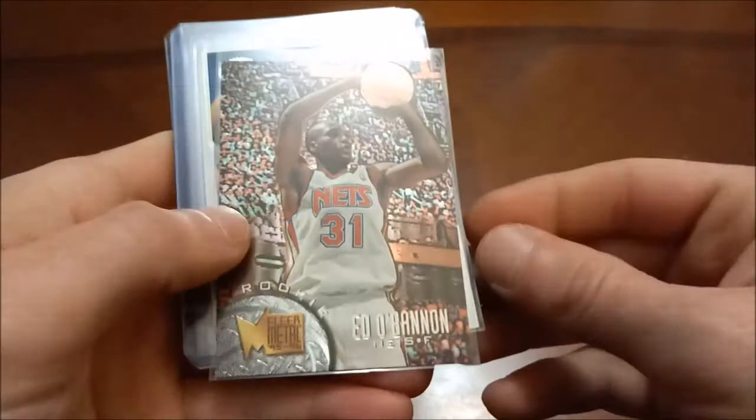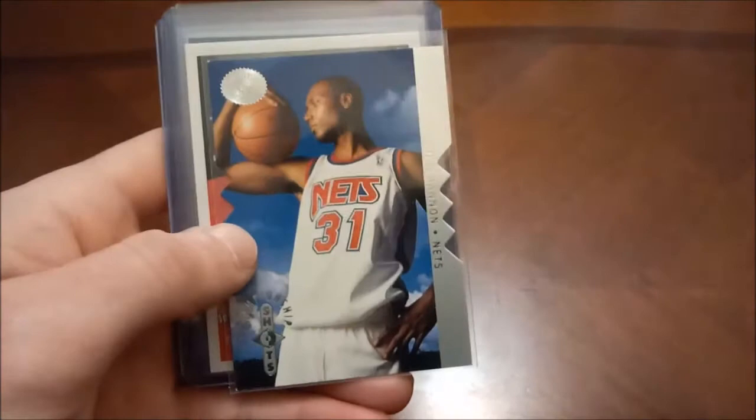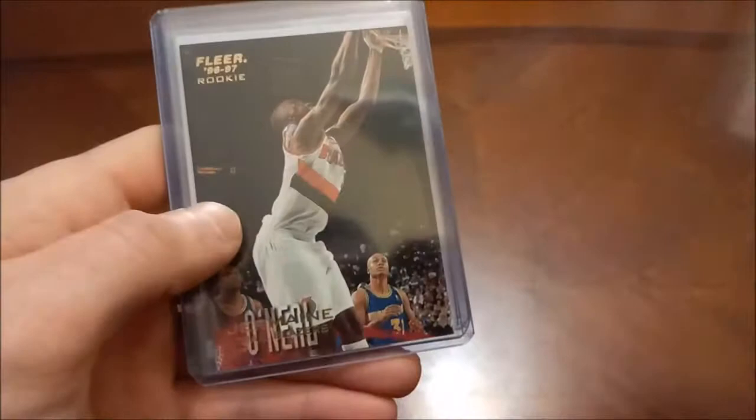A few in the O's. Ed O'Bannon — keeping him in the PC just because I'll always remember him for his lawsuits against the NCAA. Jermaine O'Neal's rookie cards — Collector's Choice, Fleer — again he's a former All-Star. Kelly Oubre Rated Rookie. And then the last O — Oladipo.